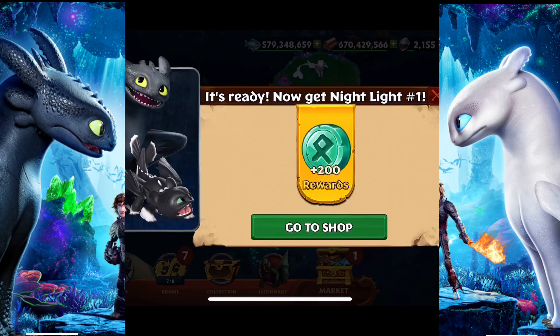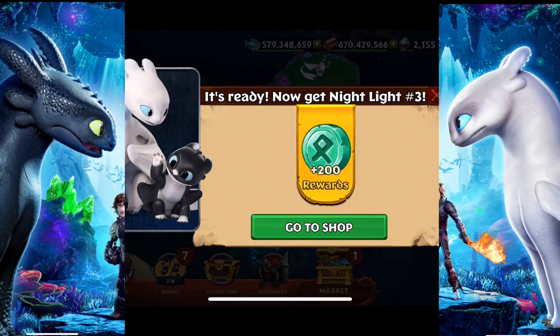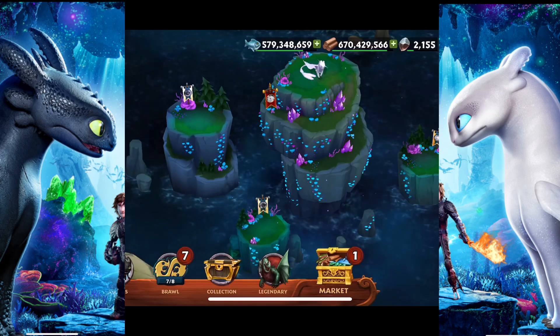You have Night Light 1, which rewards plus 200. Night Light 2, which is the white one. And Night Light 3, which is the blue one. I think the blue one with the blue eyes is my favorite. It looks a little weird, the one right there with Toothless.